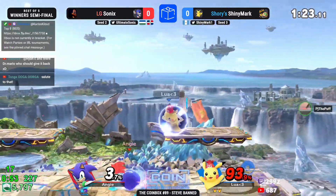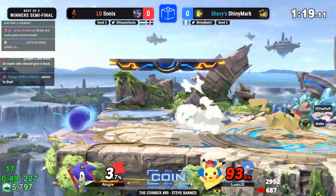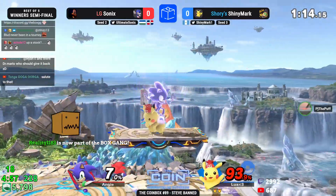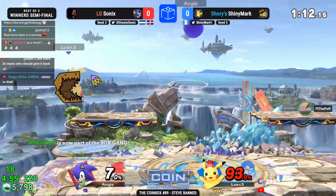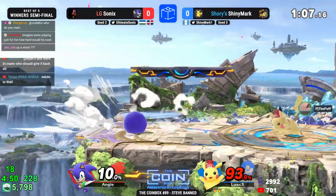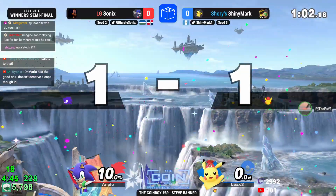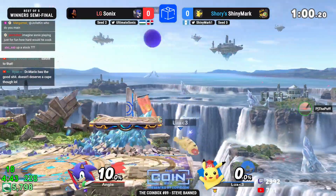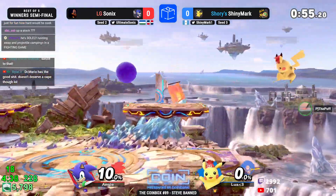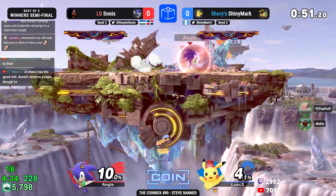But Sonic's rage gets stripped away with that great confirm — the forward tilt at the end. Not sure if that was a DI mix-up, because if you go for the drag-down down smash I think it sends to the left, but Shiny Mark opts for the forward tilt — a really smart option. Good stuff from Shiny Mark getting the best out of that situation. Now with only one minute left and only a ten percent lead, we're in a timeout situation. We get to the fifty-second mark — the forward air comes through, only four percent on those two hits.